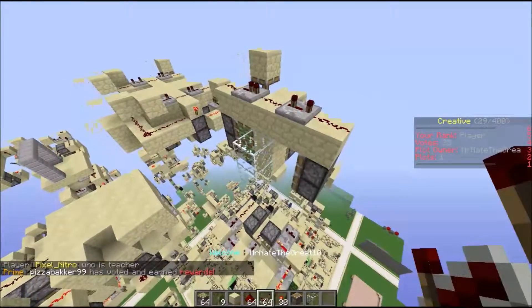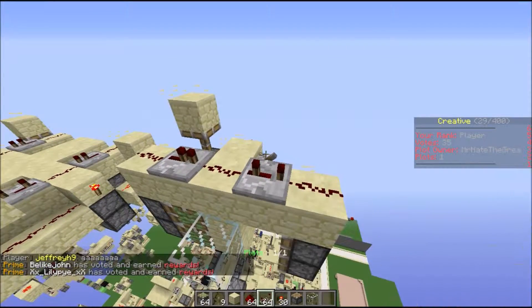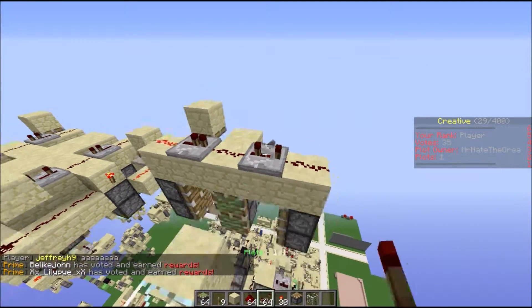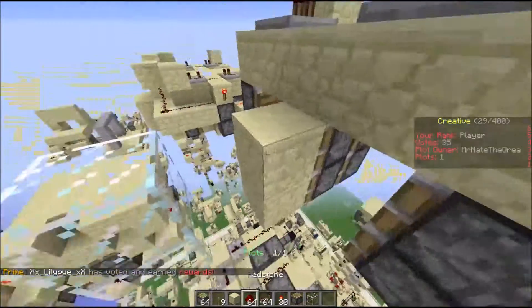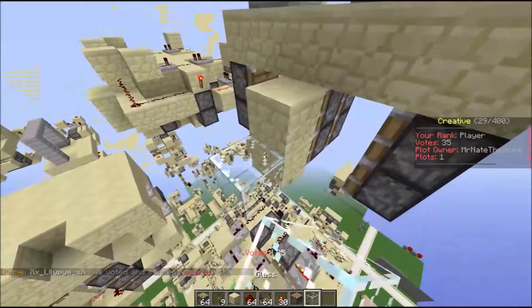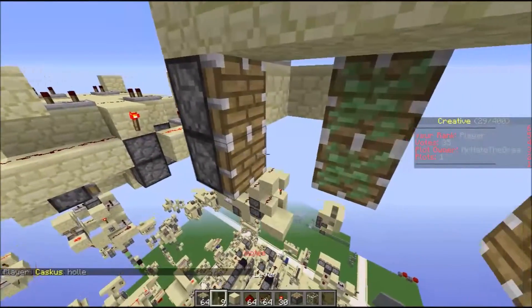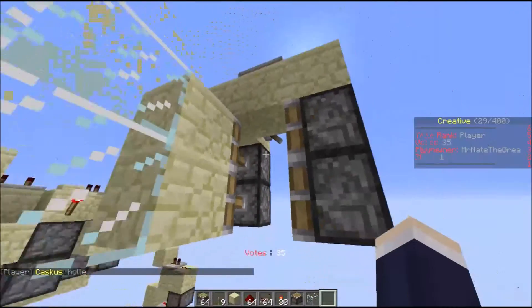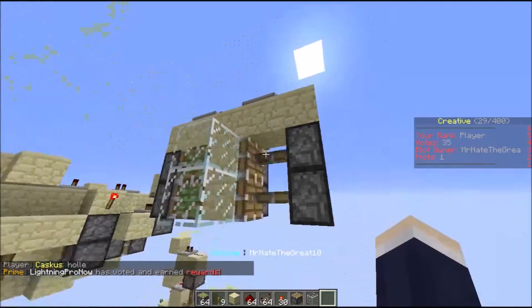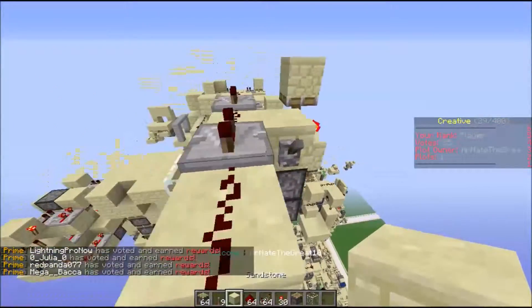Who would have ever thought that this door would have been that easy? That's everything, but it's not spam-proof. If this does happen then here's how you fix it — just place the pistons back like this and then you'll be able to just reset it.